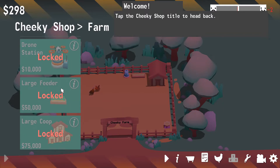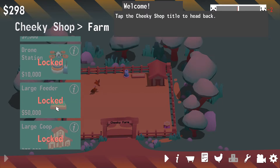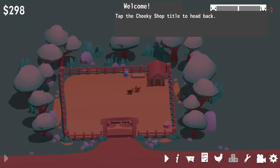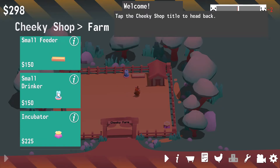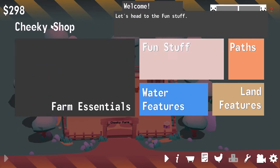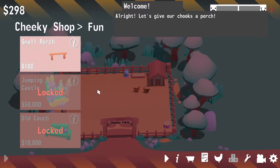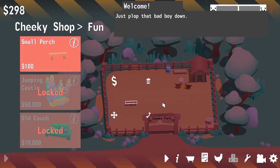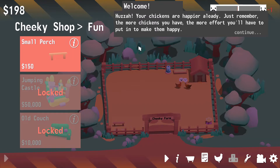They're all like drinkers and stuff — I don't have any toys in here! Tap the cheeky shop title to head back. Wait! Click cheeky shop! Ah, I see! Yeah! There we go! We're gonna give them a little perch! Where should we perch them? Let's put them over in the left corner there. Alright! Huzzah!